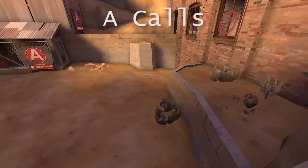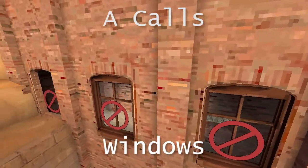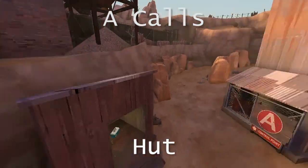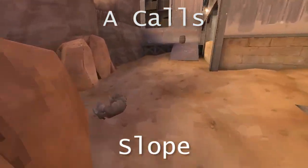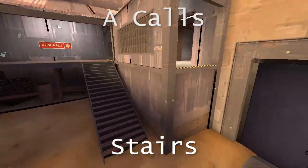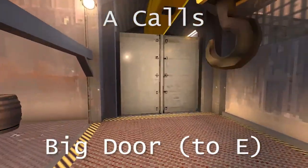But if you do want them, this is ledge, window, cliff, yard, hut, roof, slope, barrel, point, stairs, drop down, big door.